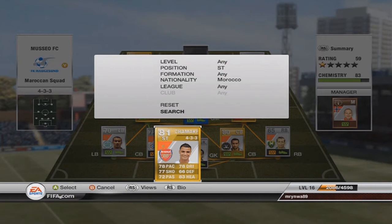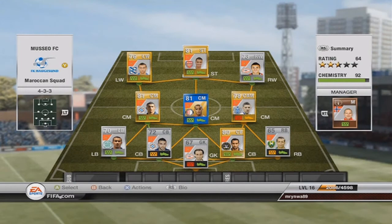On to the last player: Marouane Chamakh from Arsenal. I also never played with him before, but he isn't as bad as I thought. A good shot, a good header — not the fastest maybe, but when you have two pacey wingers around you, you don't need that much pace. I scored mainly by headers, long shots, or shots out of the box with him. Picked him up for 900 coins, so it can't go wrong.